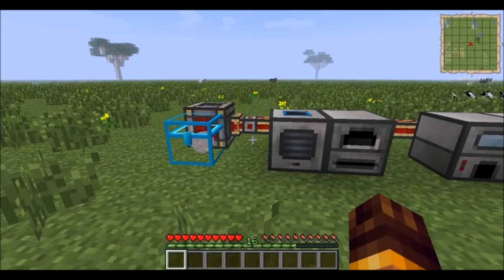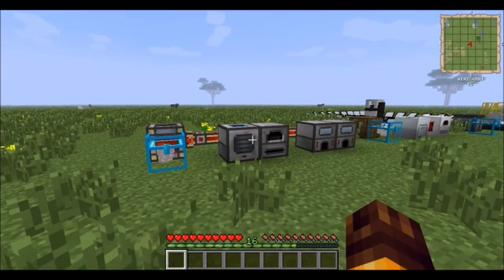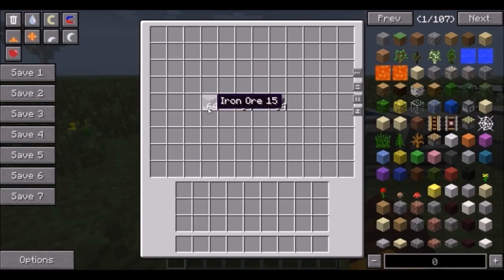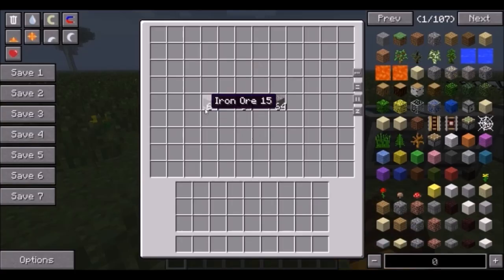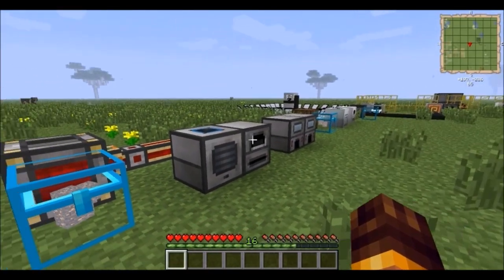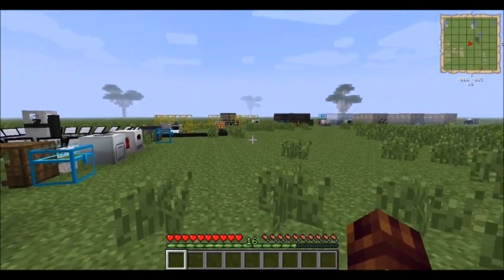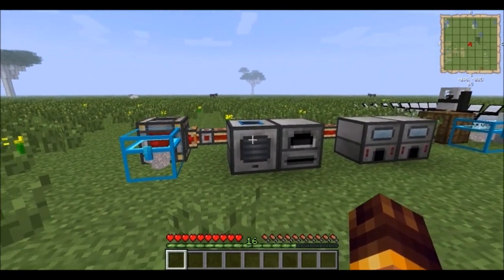Greetings ladies and gentlemen, this is Brosswals here with SylviaCraft, bringing you another spotlight for how to feed the beast ore processing. As you know, in Feed the Beast there's a lot of machines and sorts of things that will help you get more ingots per ore, as opposed to vanilla where you just get a one-to-one ratio when you smelt. But there are things that give you one to two, one to three, and even more with some percent chance. Let's jump right in.